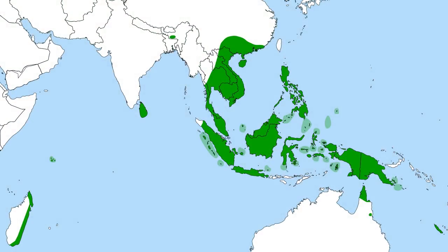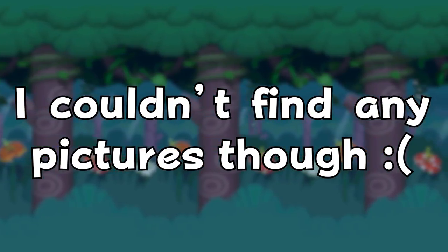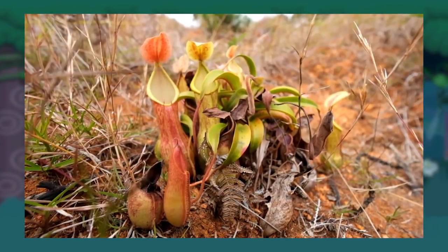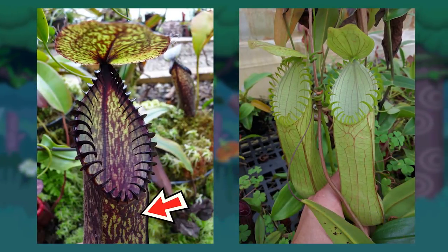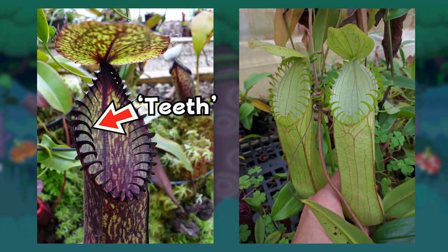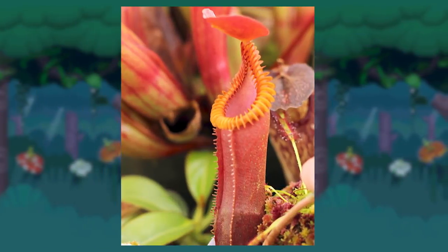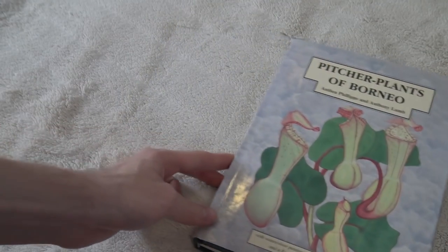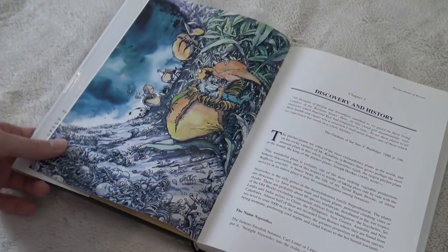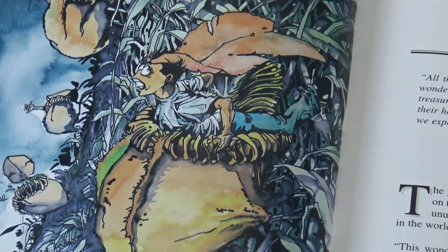I've been fortunate enough to see them in the wild in Borneo, and they are really a sight to behold, especially because sometimes they appear to stick out against everything else. The Nepenthes Hamata is a crazy-looking dark-coloured pitcher plant with so-called teeth on its peristome. It's one of the scarier-looking pitcher plants, and there are actually quite a few different Nepenthes species with teeth on their peristome. There's also a terrifying illustration in a Nepenthes book using the Nepenthes Velosa that scared the crap out of me when I bought it in Borneo.